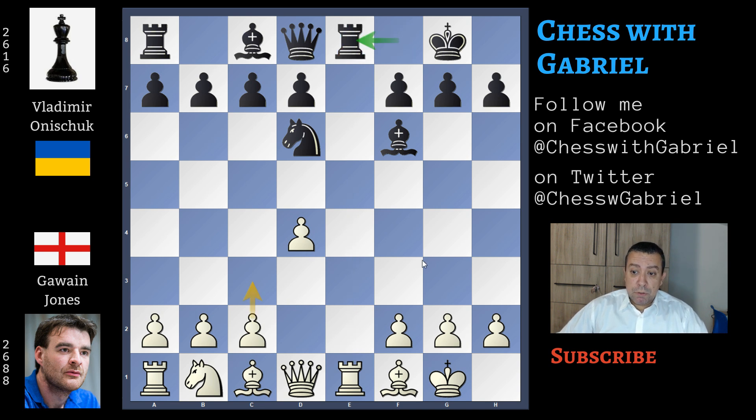In this position, the most played move for white is c3, defending this pawn because the queen is now defending the pawn, but the queen is sort of overloaded. Instead, Gawain Jones plays another good move: bishop to f4. Here comes rook captures on e1.